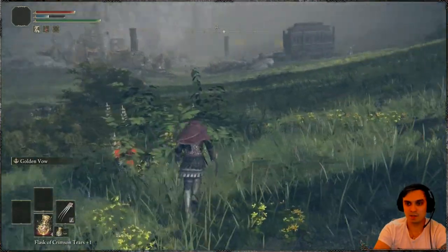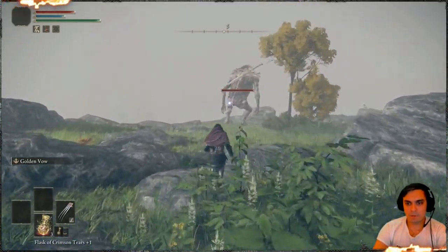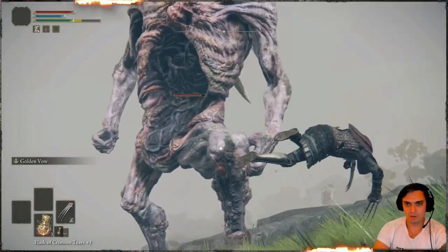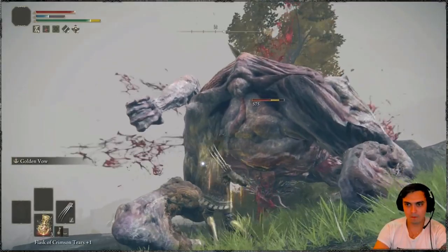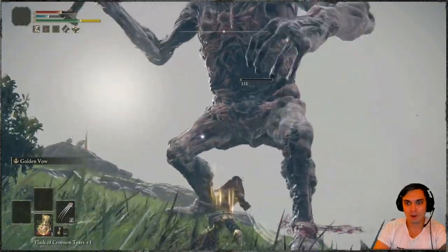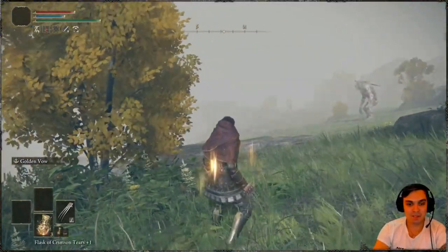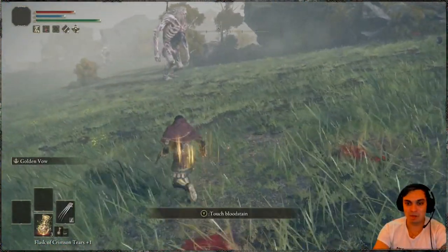You know what, let's test it on giants. Here's the giant — let's smack him without the skill first to see the baseline damage. These guys are pretty tough: 184 damage without the buff. I've been farming these giants for runes to level up, and I can already tell this skill makes a big difference.